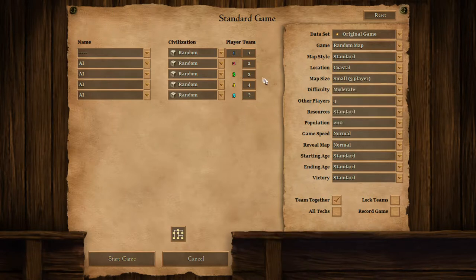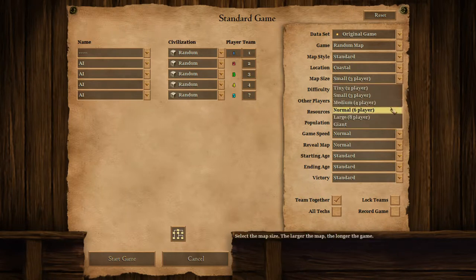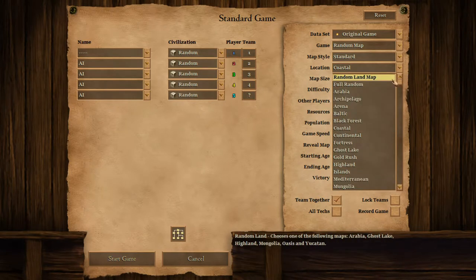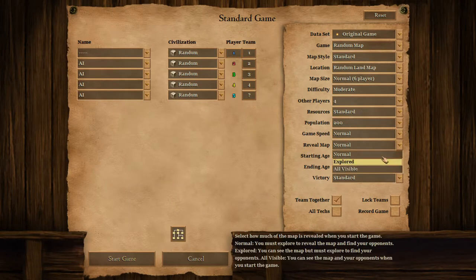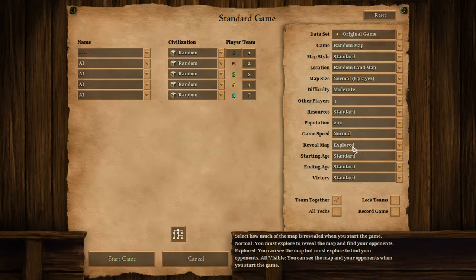And then you can choose a map size. So you have 5 players right now, so you should choose at least a normal size — that's enough. You can choose whichever location; I would just choose a random one, it's easier. I usually play with reveal map set to explore, because I don't like a fully dark map. If you start with normal, the map is all dark and you explore the whole thing — it's easier that way.